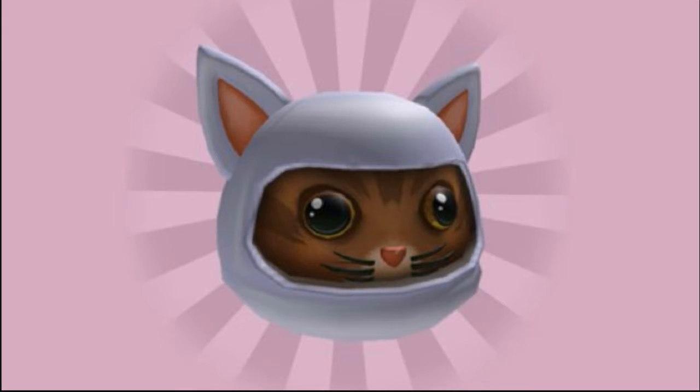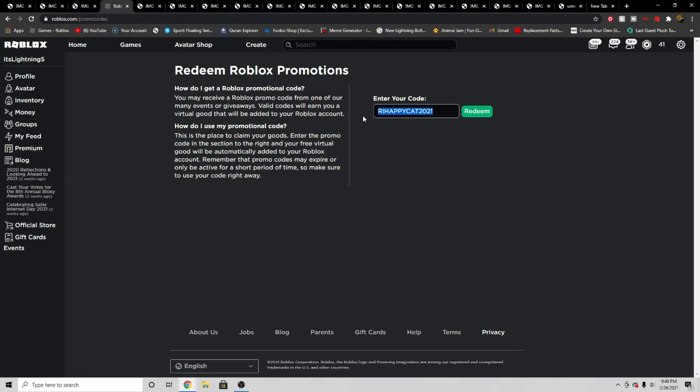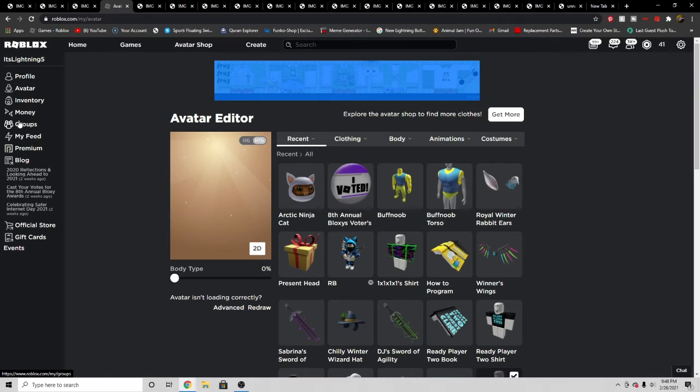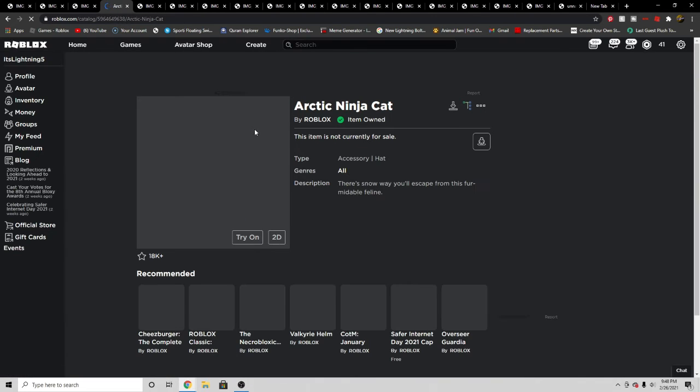There's also a brand new promo code to get this cool cute space cat hat. Go to roblox.com/promo code and type in this promo code exactly in all caps, click redeem, and it says redeemed. Now go into your inventory and you can see the cat hat is right there.